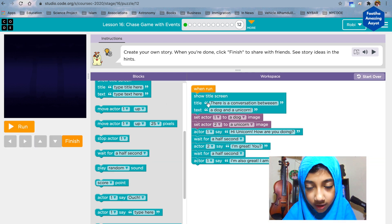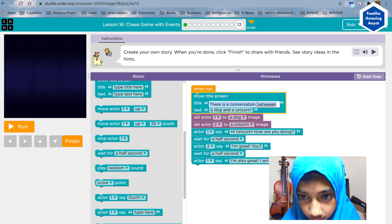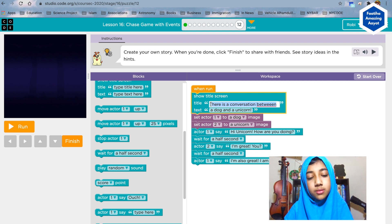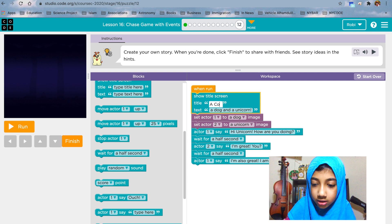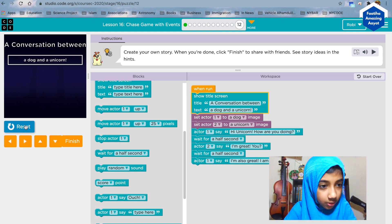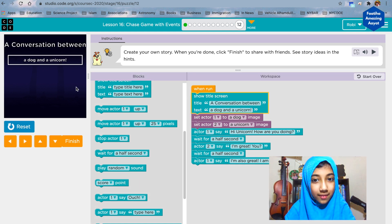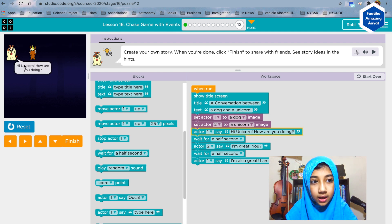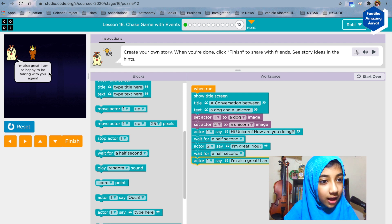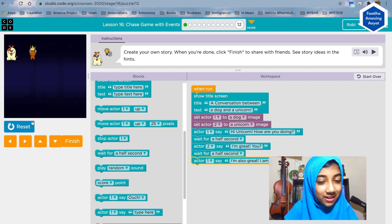Maybe this is a little long, but let's see what it does. The title says: 'A conversation between a dog and a unicorn.' Then: 'Hi unicorn, how are you doing?' Wait half a second. 'I'm great, how are you?' Then: 'I'm also great — I'm so happy to be talking with you again.' See, that's cool right?